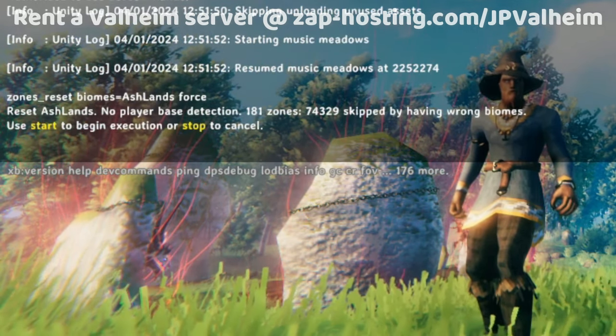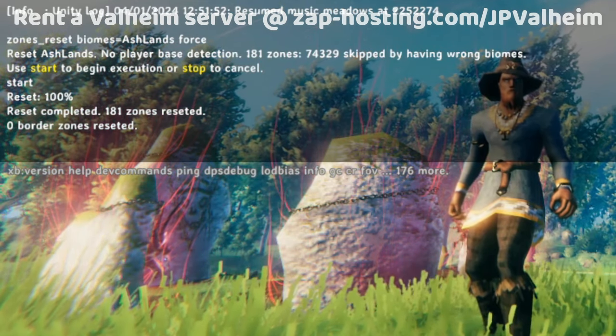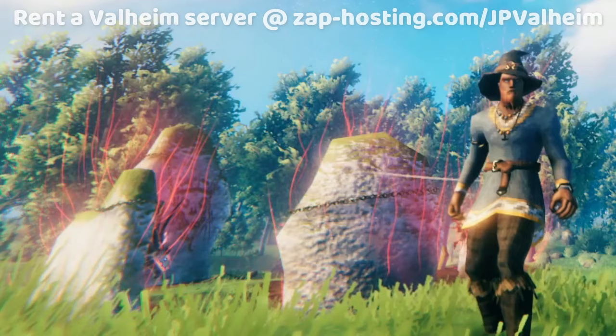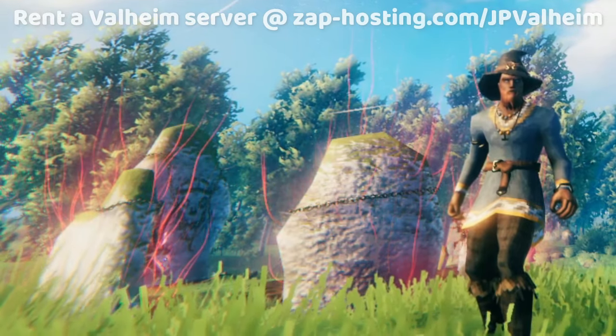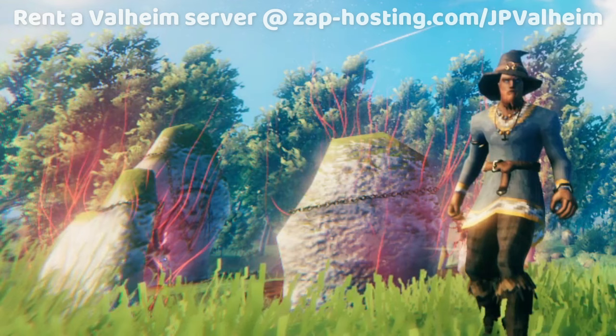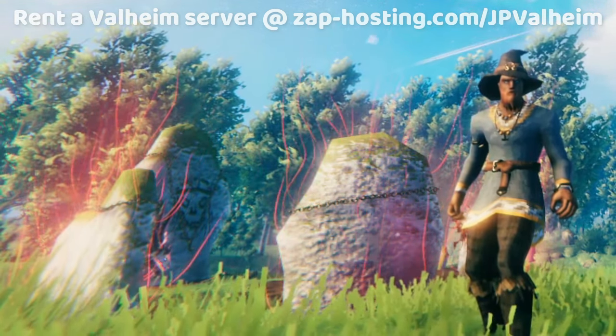This command will run very quickly, and it will delete all loaded Ashlands zones. And that's it — you're done. Now, when Ashlands launches, the whole area will turn into the proper Ashlands, without having that part you explored stuck as you saw it.